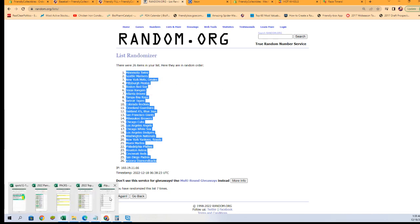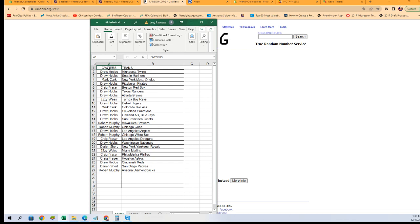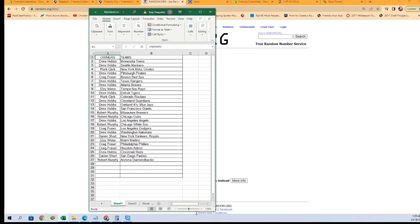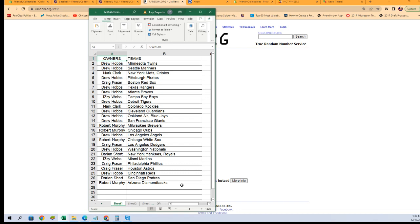All right, let's check out this lineup. At the top, we've got Drew H with the Twins and Mariners. There's the Mets and Orioles as a combo spot for Mark C. And then we have the A's and Blue Jays, which is also for Drew H. Scrolling down further, we have the Yankees and Royals going to Darien S. I'm going to zoom in a bit so people can see their teams better. Any trades — now is the time, go ahead and work them out in chat.